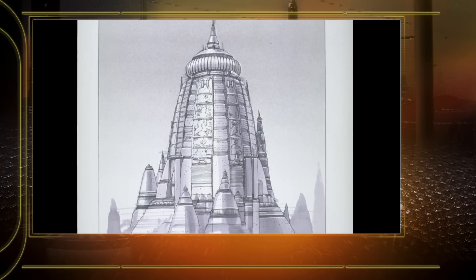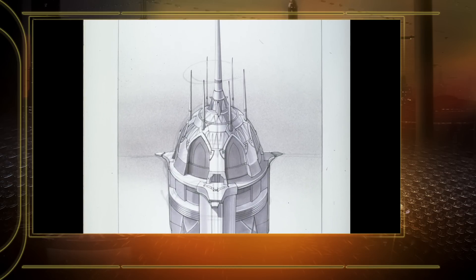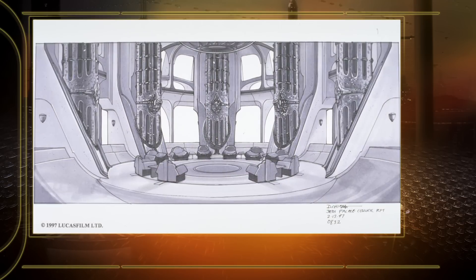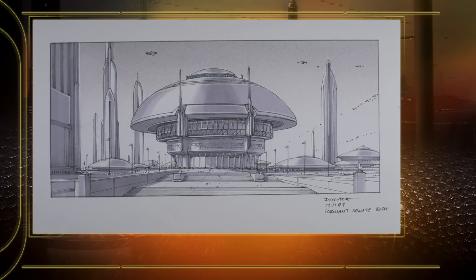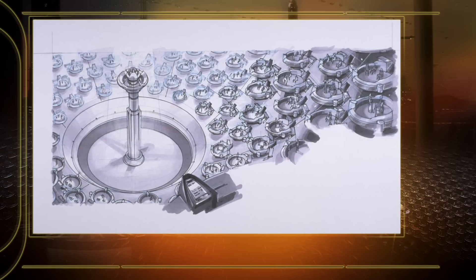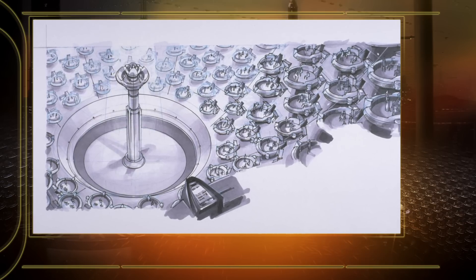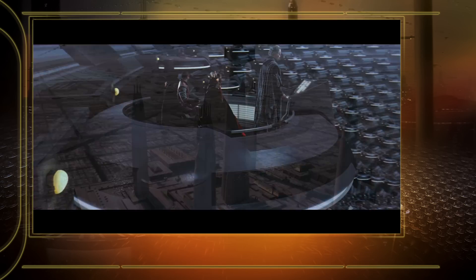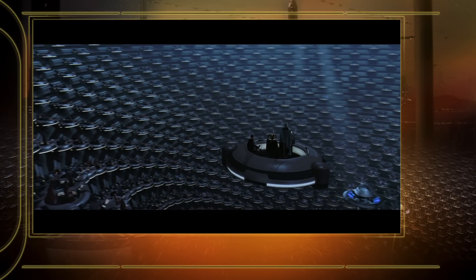One of the really fun environments to design was the Jedi Temple. George wanted something very monumental but also very spiritual, so we came up with five giant towers, with the Jedi Council on top of the very center one. It's almost religious — you have this vast planet, and the Jedi Temple rises above it with the highest point looking down. The counterpoint was that the Senate chamber would be more like a big mushroom dome, entirely internal. So you have these two contrasting forms: a very vertical, spiritual, aerial place countered with a dome-like, almost cave-like environment for the Senate chamber.